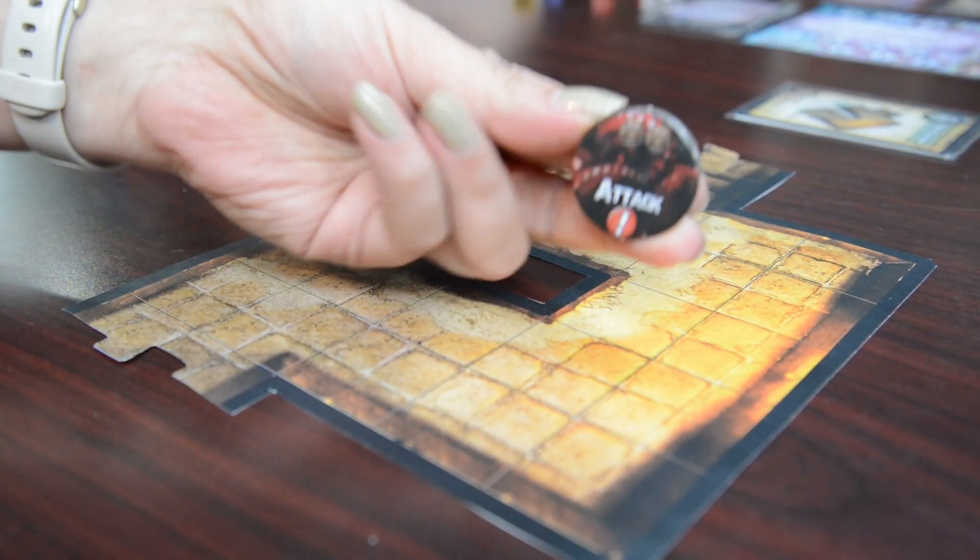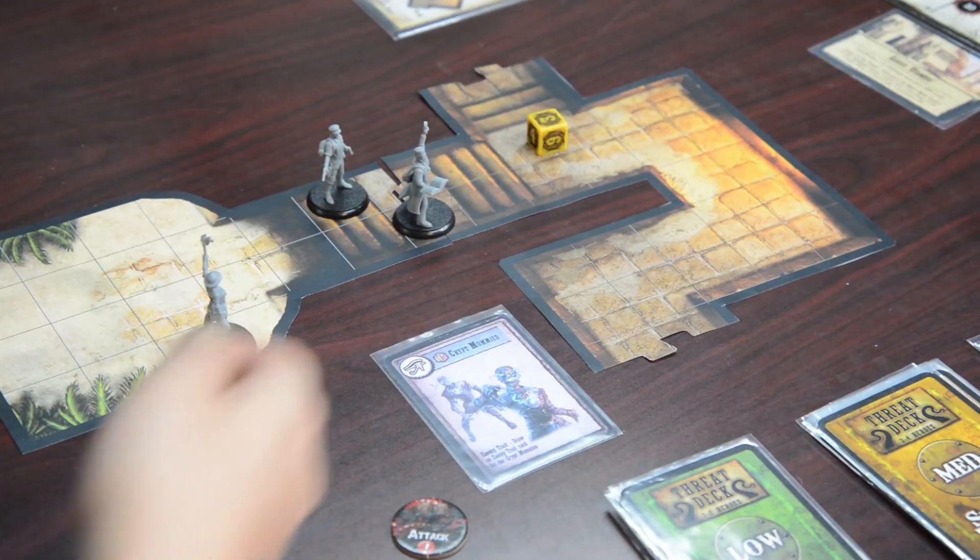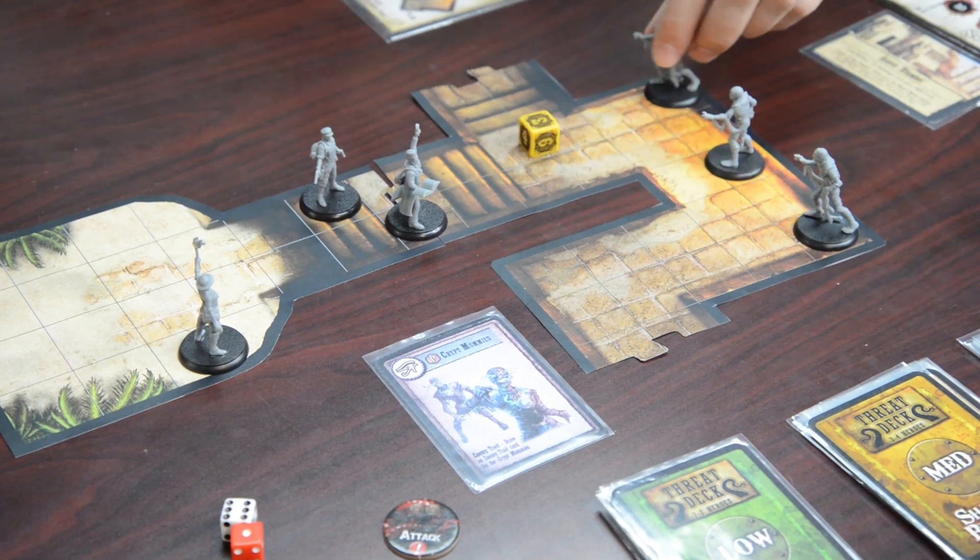When the heroes are attacked, you draw a threat card from either the low, medium, or high threat deck, based on the number of heroes playing in the game. The game scales from one to six heroes.